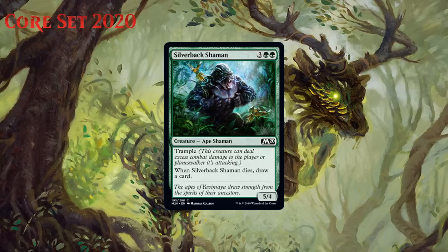Next up we have Silverback Shaman, which for three generic and two green is a 5/4 ape shaman at common. It's got trample, and when it dies you draw a card. This is a really strong common. He does well on the vanilla test, has evasion, and replaces himself when he dies — that means he is a two-for-one that is really threatening, and that's great. One thing I could see happening is that your five-drop slot just gets too loaded. You only want so many in most formats, but I have a hard time saying no to a two-for-one like this guy. I think the first copy of him is basically always a B-, and subsequent copies drop a little bit, but I'm going to give him that B-.